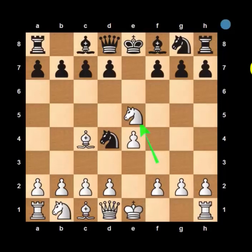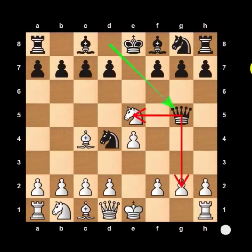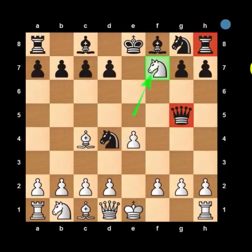Now it's time to unleash your next surprise. You bring out your queen to g5, double attacking the knight and the pawn on g2. This seems like another blunder because White can easily save his knight by capturing the f7 pawn to double attack the queen and rook. If he plays this move, then he is gone. You will capture the pawn and play queen to g2. White now has only one good move — he has to prevent his rook from being captured by playing it to f1.